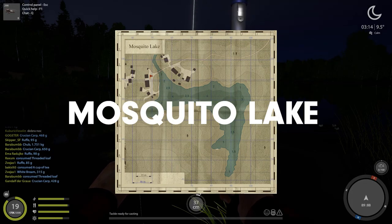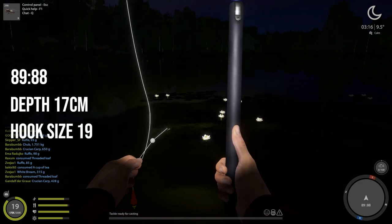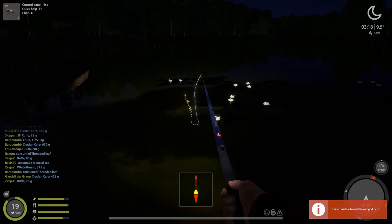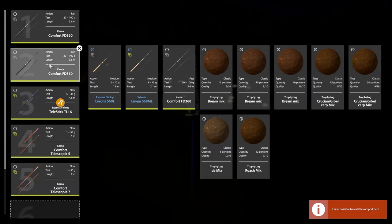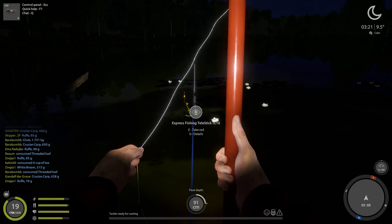The first spot I decided to try was at 89/88. I used step 17, hook size 19, and just a regular fly as the bait. Just to let you know this was a test run before I actually went for the trophy — you can see by my level it's before the eye trophy.